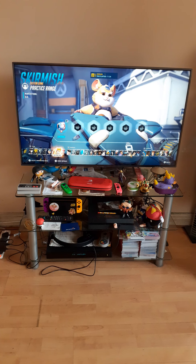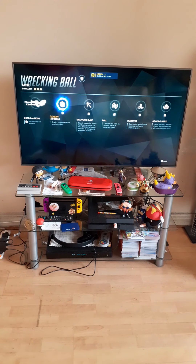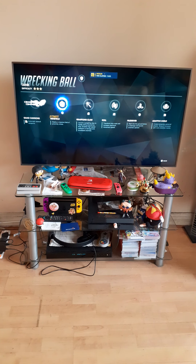This is actually a practice range because I haven't played much of Wrecking Ball, so I'm going to be practicing as him. Now here are his weapons and his abilities. He's a tank as well by the way. So his weapon is quad cannons — automatic assault weapons. His ultimate ability is a minefield which allows him to deploy a massive field of proximity mines. Then ZL uses his grappling claw — launch a grappling claw to rapidly swing around the area. Enables high speed collisions to damage and knock back enemies.